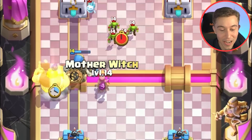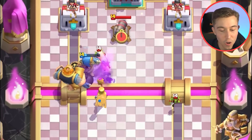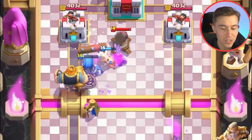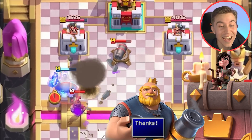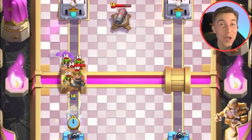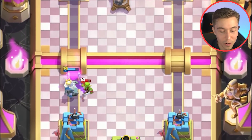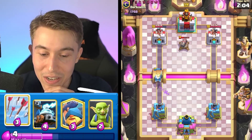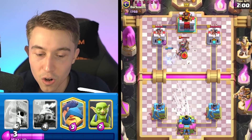Oh my gosh, the Royal Giant got pushed to the left! That's magical value for me — that is already a momentous lead. So I think I can go in for the Royal Ghost plus Arrows potentially. I'm hoping he drops something to counter the Royal Ghost near his tower so I can Arrows that and also hit the Cannon. Wait — are we gonna force out the Archer Queen ability? I wish he was just a little bit worse at the game and wouldn't identify that the Archer Queen wasn't gonna die, because now he's gonna bait out two Elixir from my Goblins and get a hit on my Tower.